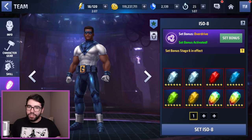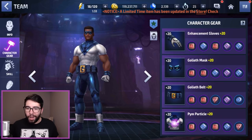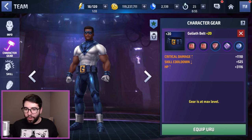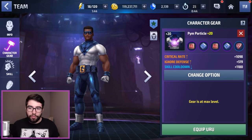His ISO 8 set is Overdrive. Overdrive is definitely the ideal set because he gives himself an attack speed buff, but if you can't get Overdrive, you can settle for Power of Angry Hulk or Hawke's Eye. In the case of Hawke's Eye, I believe that he does have skill cooldown on his third gear there — it is a secondary stat, so it doesn't get as high of a number as the crit damage, about half as much, but it's still some.